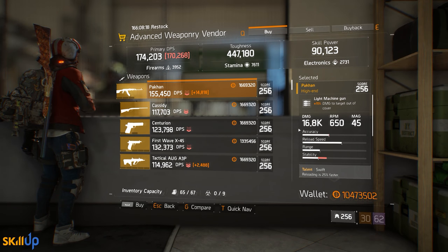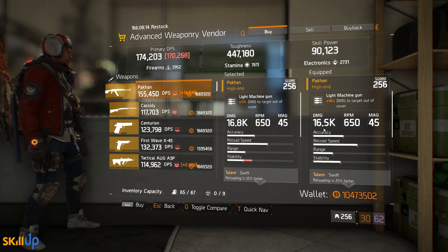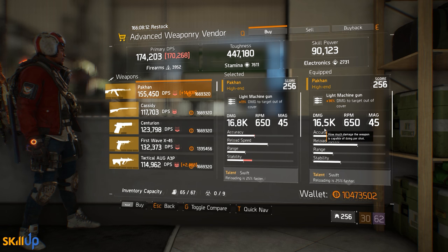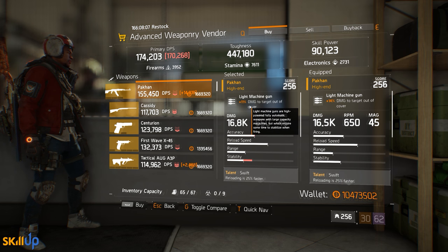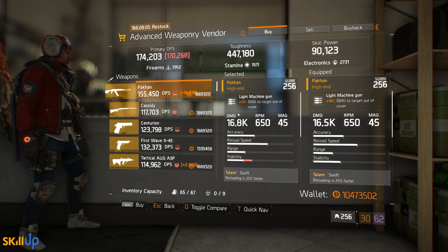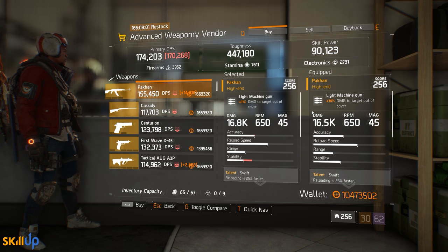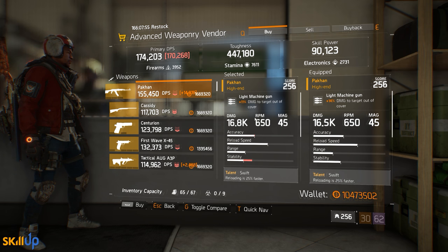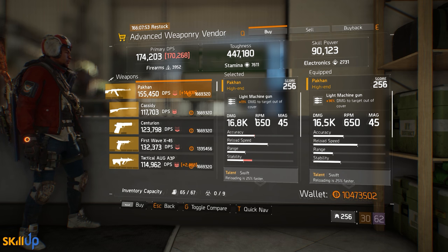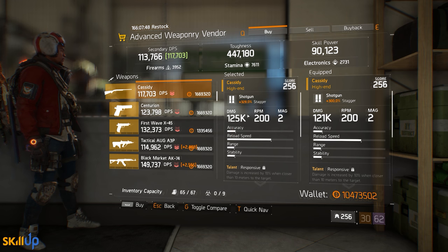At the advanced weaponry vendor this week the Pecanha roll is very strong — mine runs 16.5k per bullet damage, this one is 16.8k. Do be aware it has 3% less damage to targets out of cover, so they'll do similar overall damage. If you haven't already got a very strong Pecanha, I recommend checking if this is an upgrade for you.